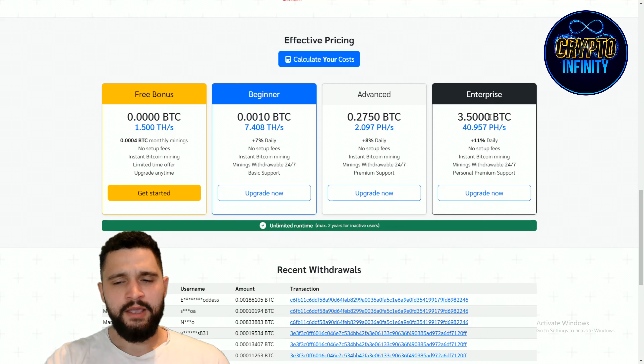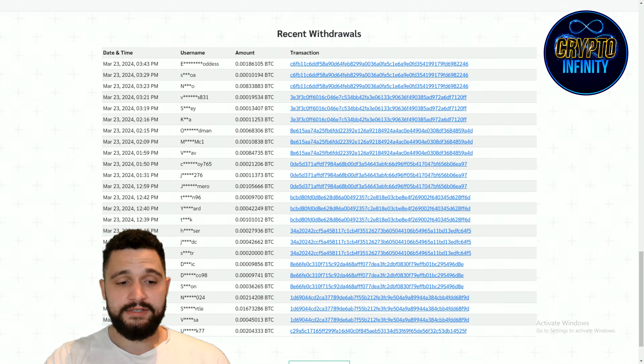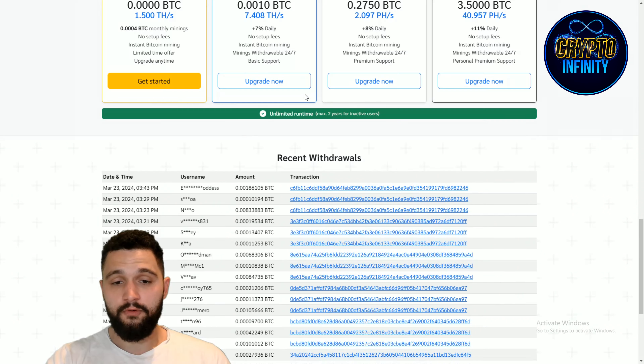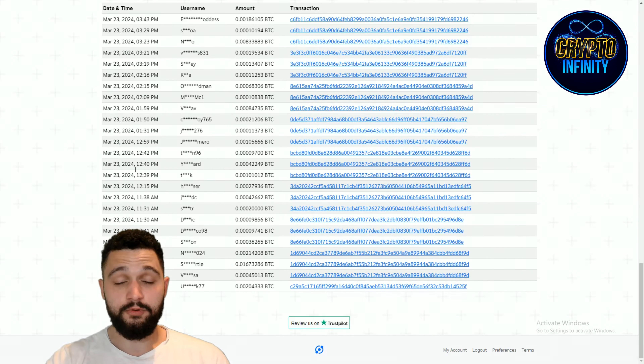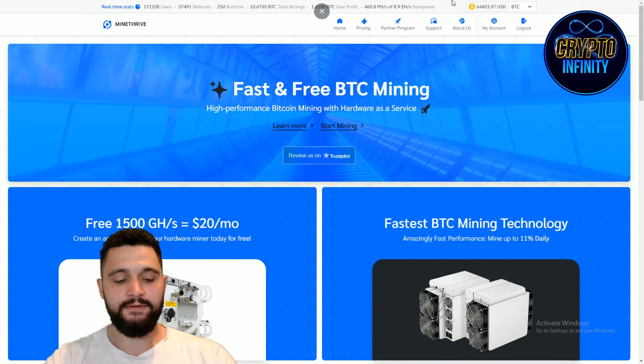We have enterprise: 3.5 BTC for close to 41 pika hashes per second. That is the option where you're getting 11% daily, personal premium support — the biggest percentage and best support. You can see how much people have deposited and withdrawn. These are the withdrawals and you can see this is just the 23rd of March — you can go through it and check everything.